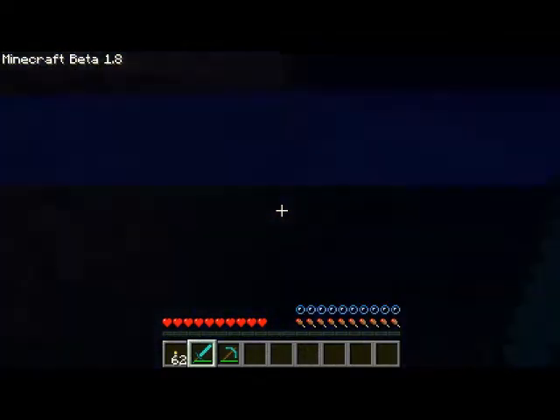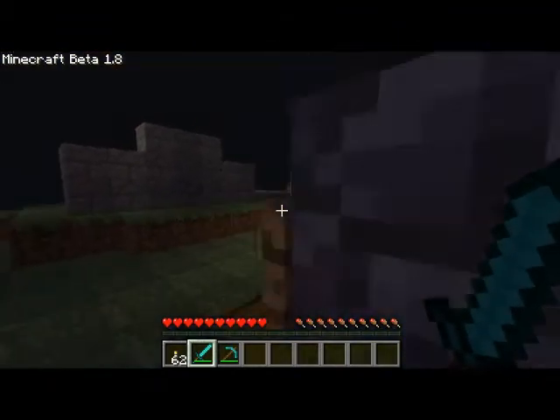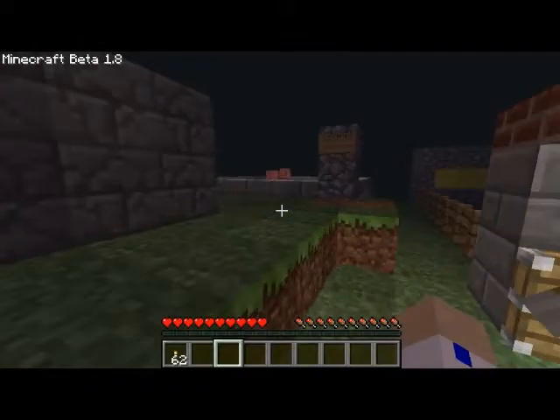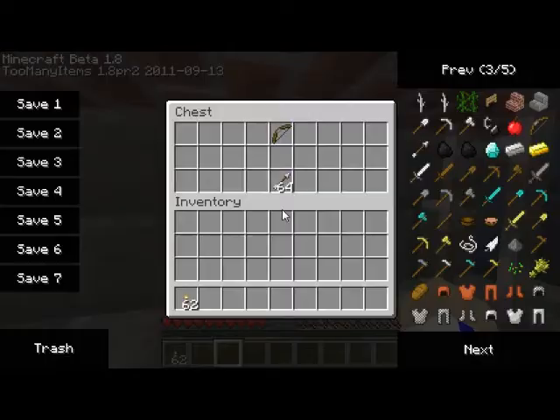As you can see, the ocean is a lot bigger than it was in 1.7. Notch completely overhauled the map generator. The next thing, which I think is really cool, is the improved archery.